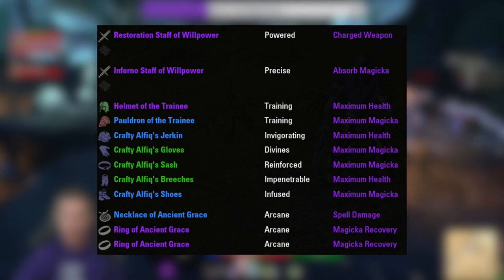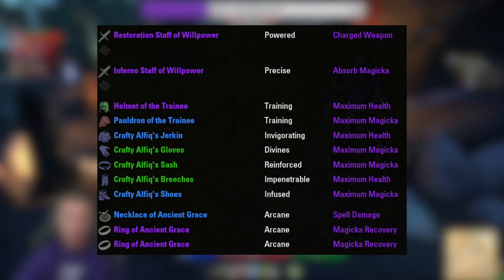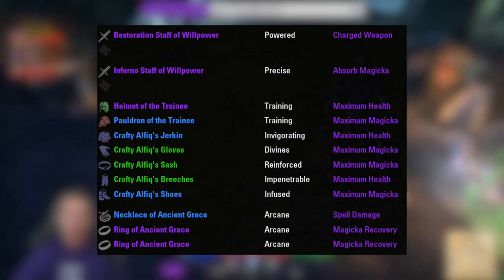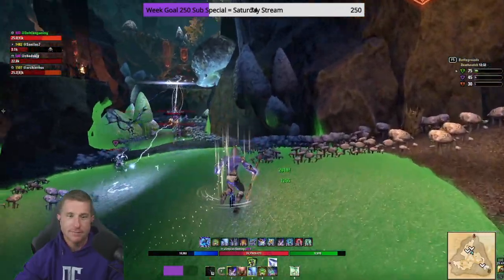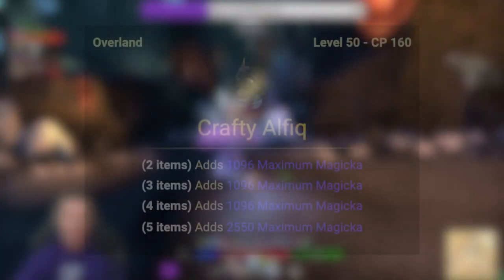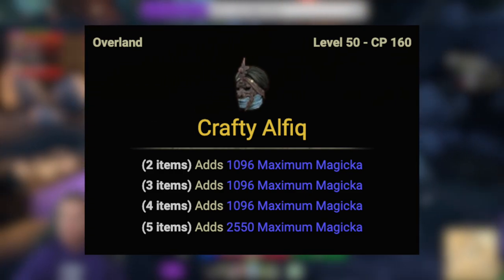Well-Fitted, Impenetrable, Infused, and Divines are all good trait options. Focus on weapon traits as the priority for your gold spending — always gold out your weapons first. Body pieces don't matter as much; use Tamriel Trade Center for the cheapest options. Work towards replacing the Trainee gear with the suggested items as you progress. Buy better glyphs, and use Prismatic enchants specifically on the head, chest, and legs.